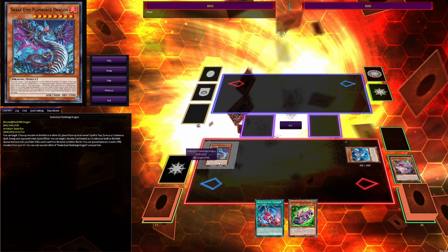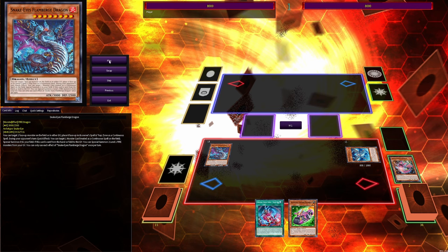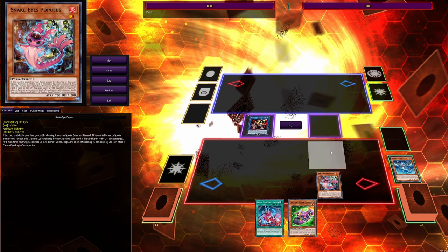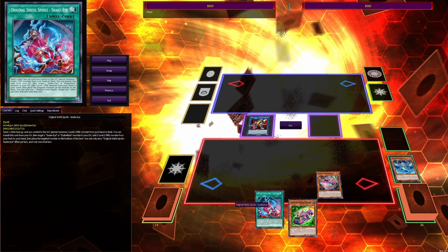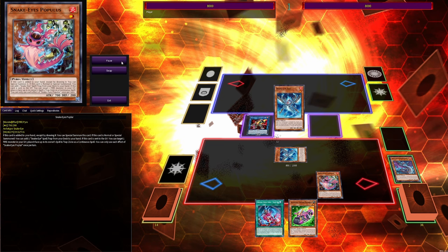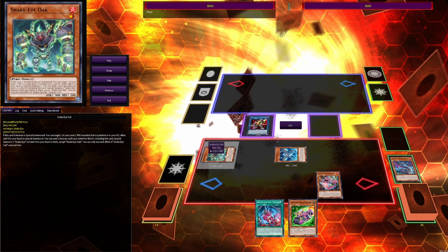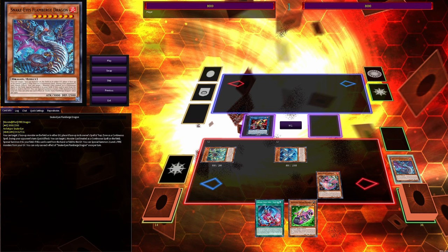You summon the Ash, go Oak sending Poplar to summon the Flamberge. At this point it's five summons, so you're protected from Nibiru — if they go Nibiru right now you get to summon two Level 1s. Put Poplar into the spell and trap zone. Once you link Flamberge off you're vulnerable again, but if you get Nibirued now you still have Original Sinful Spoils to send Poplar and combo off. We link both monsters into Sunlight Wolf.